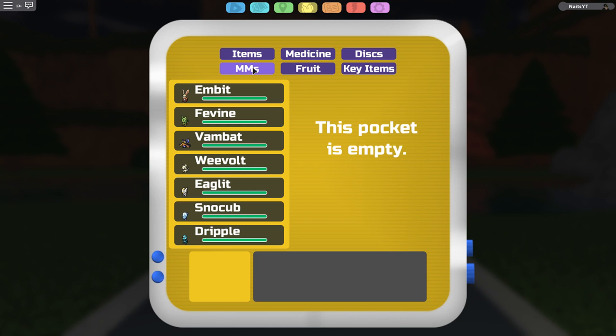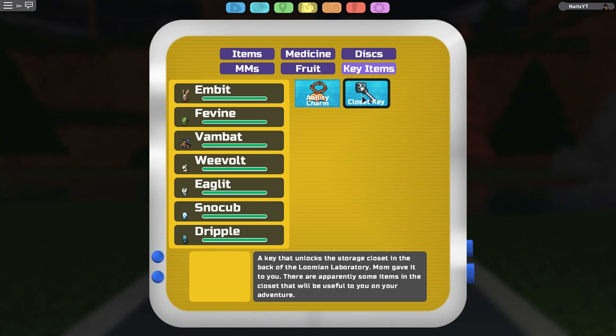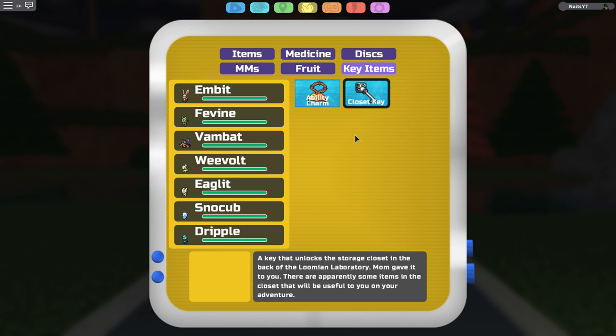The next one is MMS — I guess that's moves you can find in the wild to teach to your Lumion. The next one is fruit — I don't know what this is yet, but we will see. You guys can tell me what you think in the comments. The next one is key items, so you have the ability charm — maybe I can get a hidden ability starter. This is the closet key I got from my mom to go get the medicine and discs from the room, so this is going to be like key items in the game.